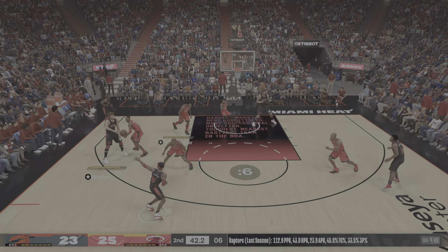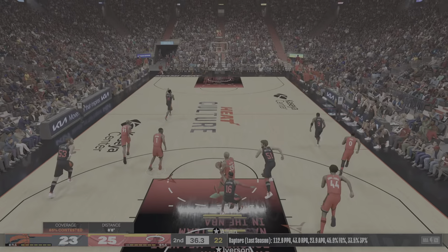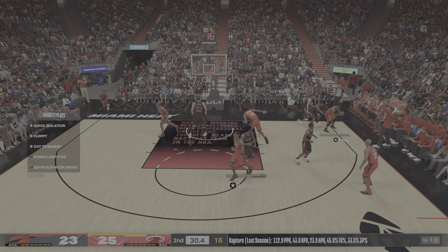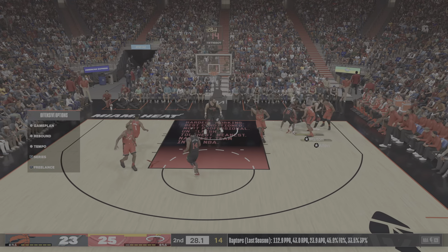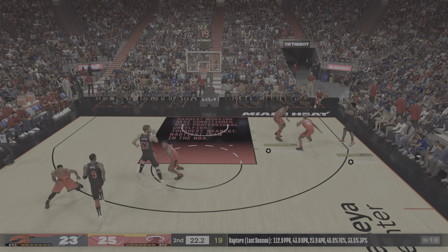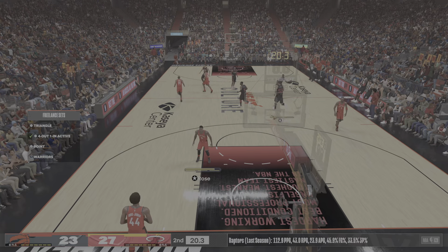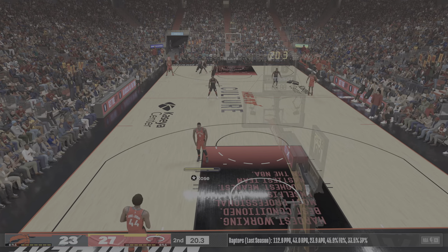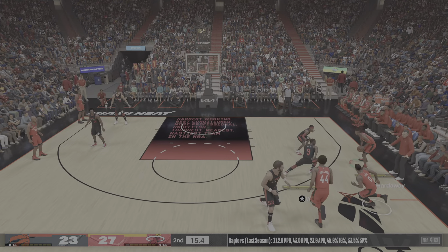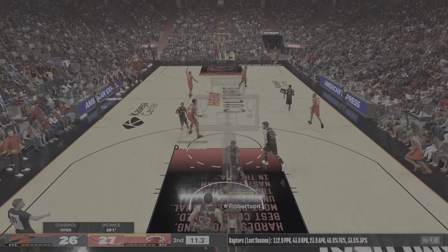Iverson passes to Walton, screen by Walton. Here's Iverson - and that's rechipped in by Abdul-Jabbar. Rose double-team, the dish to Allen, stolen by Wade. He dents the rim with a two-handed slam! How about the vision there from the big O? Abdul-Jabbar sets the pick for Hardaway - and again, Toronto with the triple.